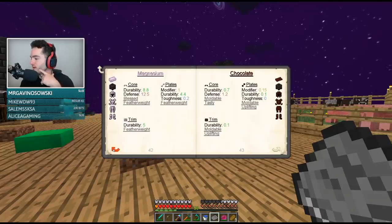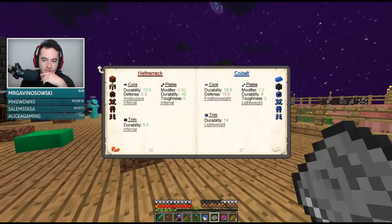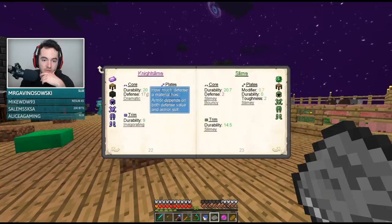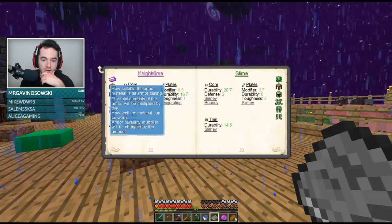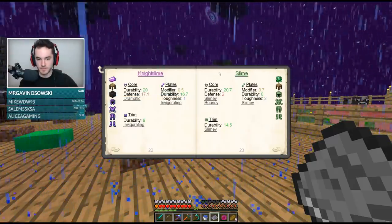Your armor should be night slime, sponge, and manulin. Night slime and manulin — let's see what night slime looks like. Isn't night slime from the Twilight Forest? It is. Yeah. Temperature 1000 — okay, so this should work.